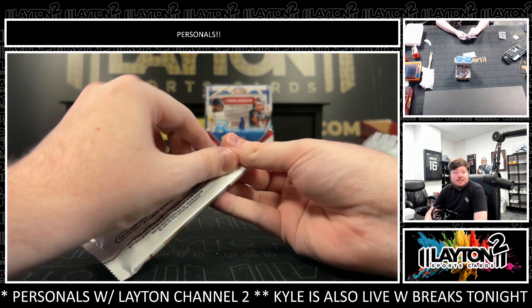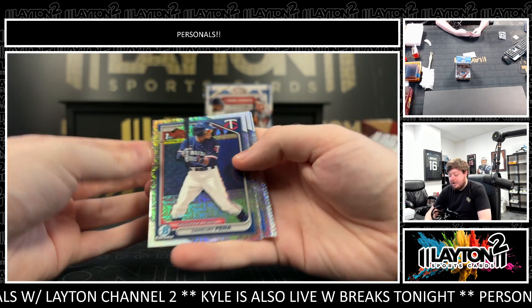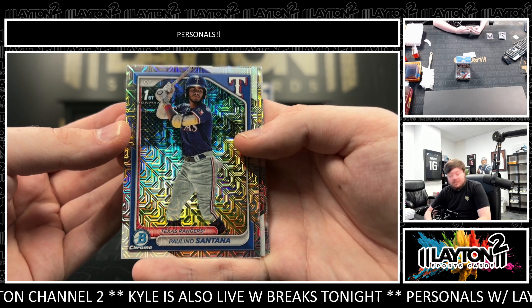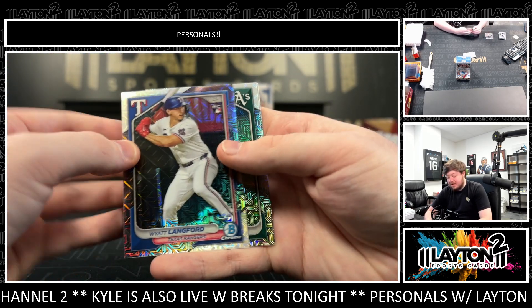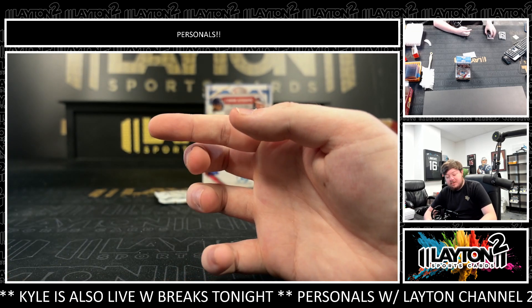Mojo Packs. Got a Demiria Pena first, Paolino Santana first, Wyatt Langford rookie, Luis Morales first, and a Zach Dezenzo first.